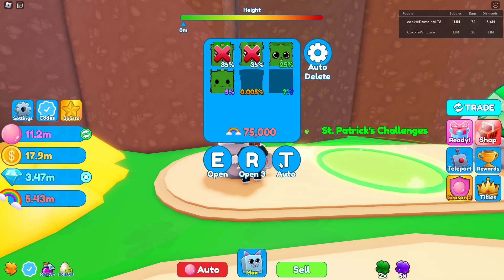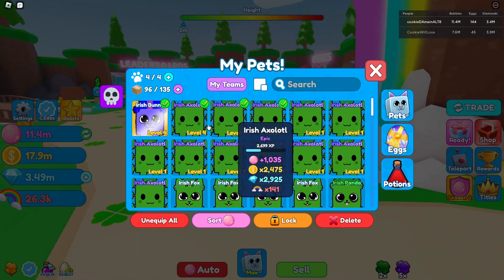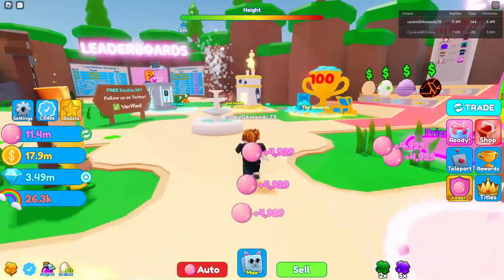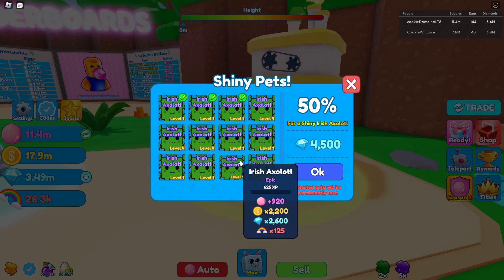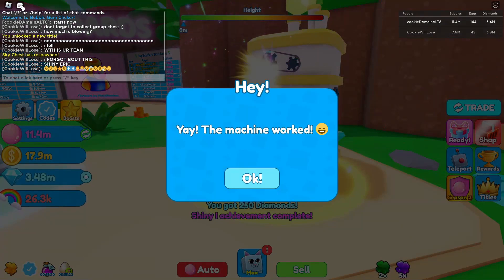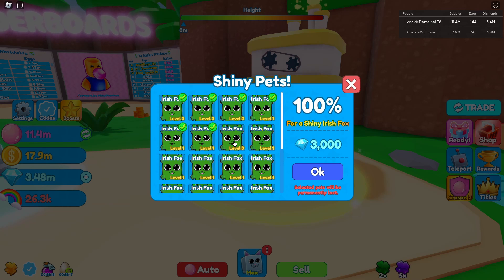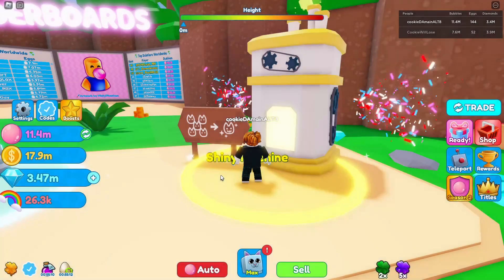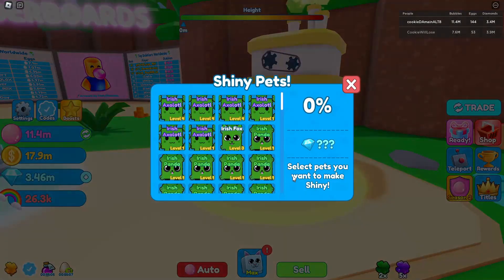Let's get to hatching even more — hopefully get a legendary. We didn't get a legendary, but we do now have enough to make a shiny Irish Axolotl, which is the epic. We're gonna make at least one so we still have some more on our team. We'll have to save our gems though because we need them to unlock the Atlantis portal.